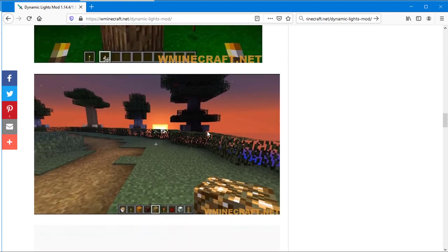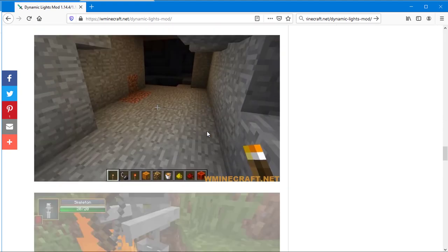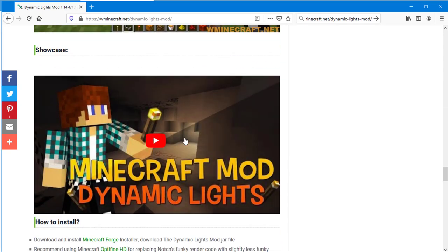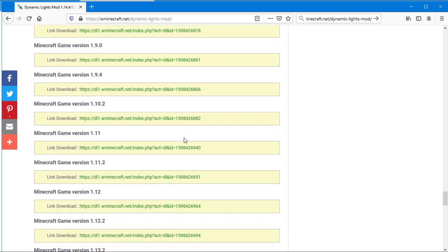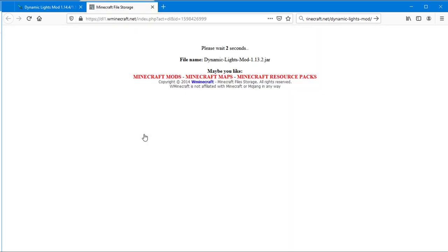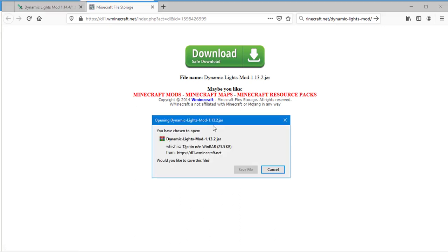If you throw this glowing object away, it will light up the neighborhood as well. This Minecraft mod helps the light source promote the best effect — you just need to hold it in your hand as you explore, without having to arrange lights to illuminate the area. Lighting items include flashlight, glowstone, redstone, powered minecart, glow dust, lit pumpkin, and lava bucket to illuminate everything around you.